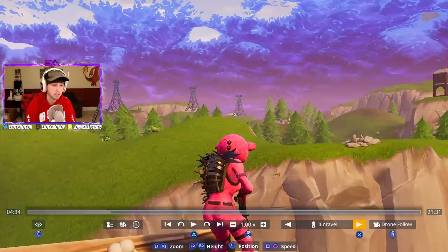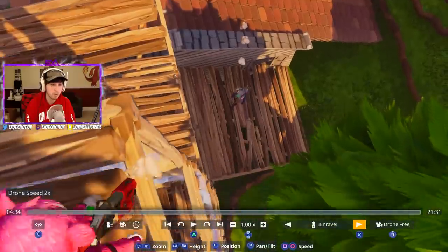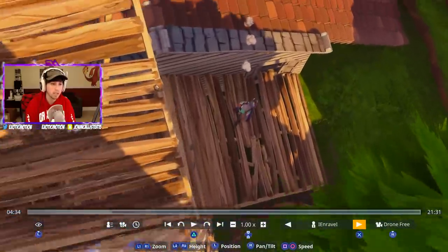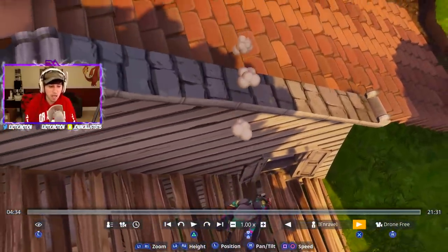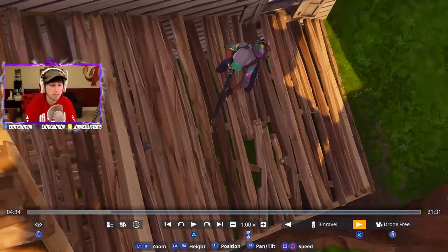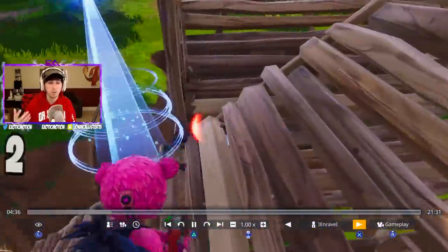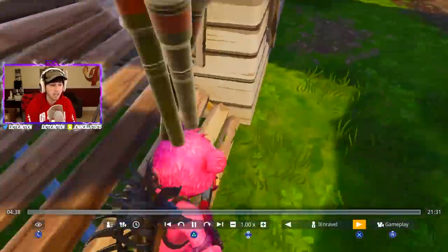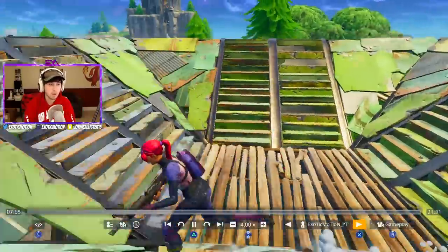High ground is not only good because you can see people and they can't see you — look at the view. From high ground all you see is someone's head. You're getting critical hits on their head. Rave easily looks out and shoots from high ground, gets a nice critical headshot, and kills him. That's why you want high ground.